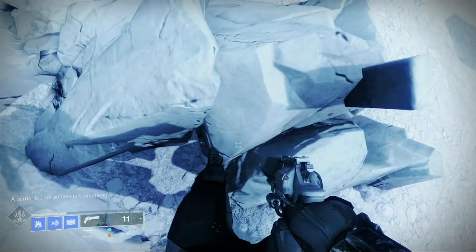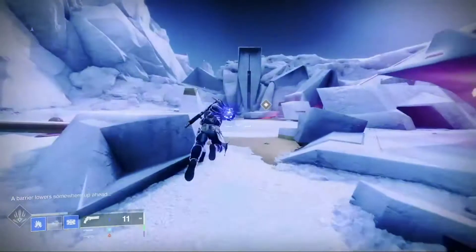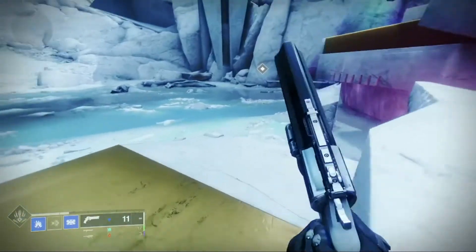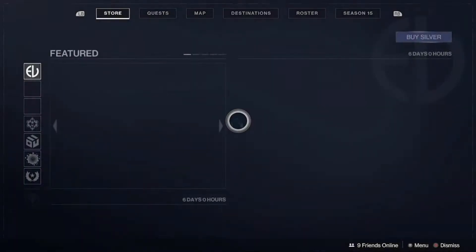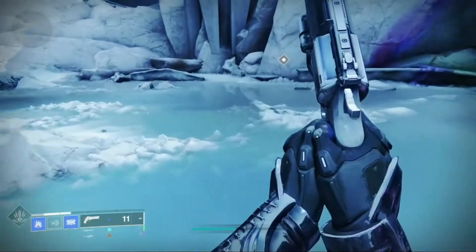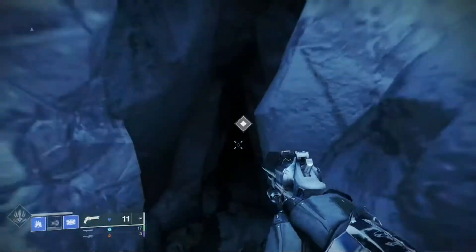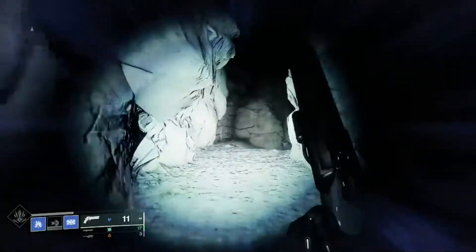Use the strange key — a barrier lowers somewhere up ahead. So now you go over here. I'm going to put the quest up on screen as well: use the key and now go into the anomalous object, which is behind these rocks. There would be a barrier here unless you use that key and you're at this step of the quest.